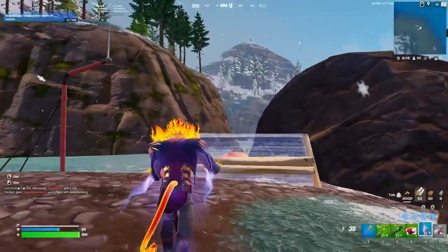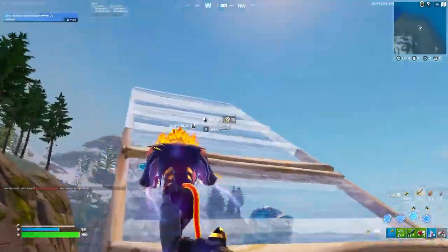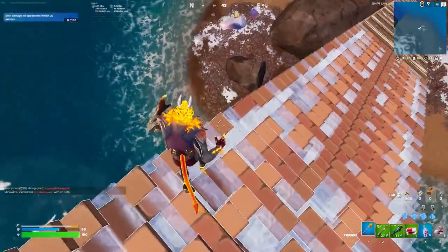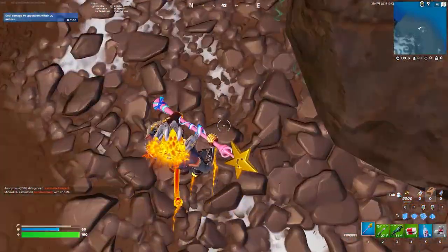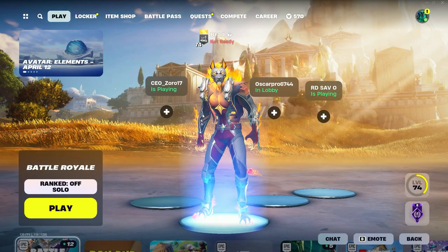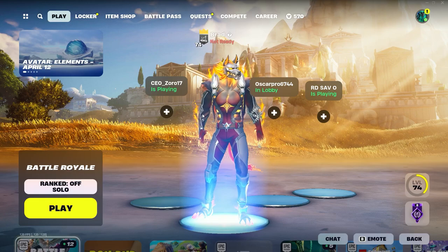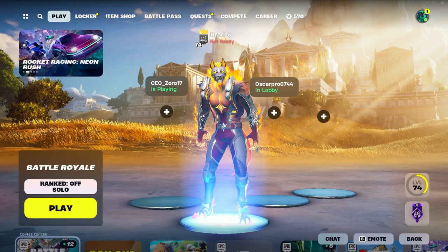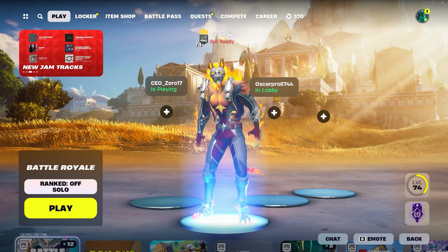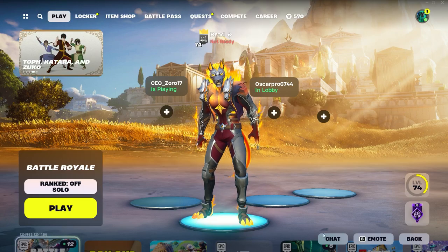Once you've got the materials out of the chest, start building up with them. Then jump off and make sure you get eliminated by fall damage. As you can see, we've just been eliminated by fall damage and I've returned to the Fortnite main battle royale lobby. This is what you need to do for the next step — we're nearly done, so keep watching.